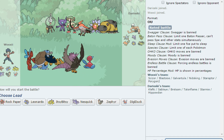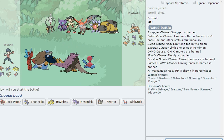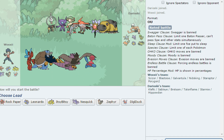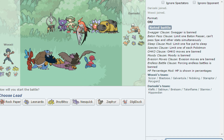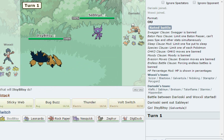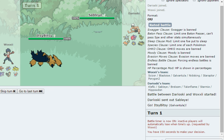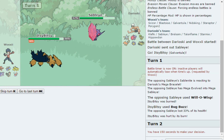Okay, the opponent has Klefki, Relicanlth, Talonflame, Staraptor, and Hippowdon. I want to lead with Itsy Bitsy to set up Sticky Webs, but Mega Sableye has Magic Bounce, so we're kind of screwed on that plan. I'll just go Bug Buzz. There's the Mega — and a Will-O-Wisp to break my Sash, which is really bad.